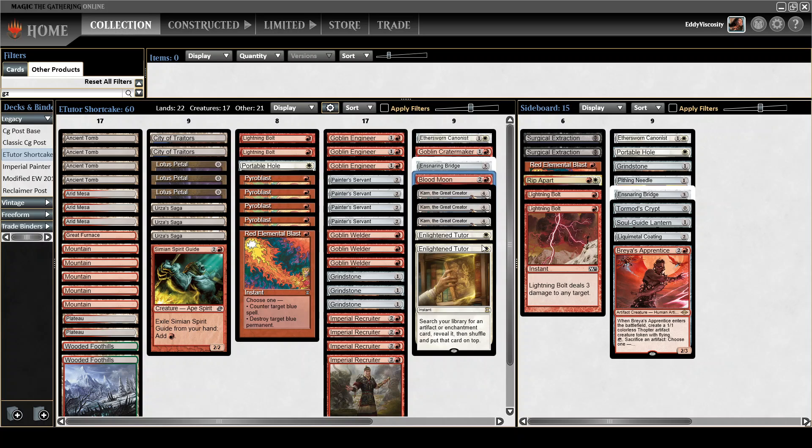So in order to make this Blood Moon effective with only one copy, I'm playing a couple of Enlightened Tutors, which is more than you usually see — you usually see zero, maybe, or one in the main deck. And in a different deviation, I'm playing three main deck copies of Karn.